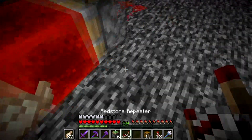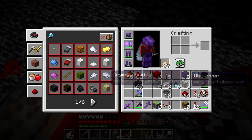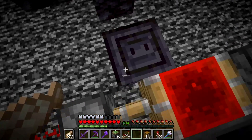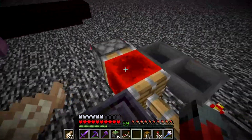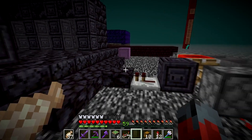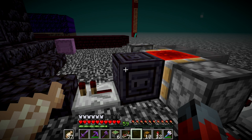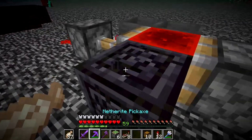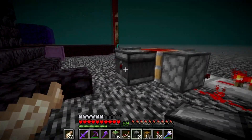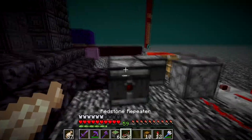We want to send a pulse every time the item gets to the end. I tried putting a redstone block there to get a pulse when the item arrives — let's wait and see. No, that didn't work. The only other way I can think of doing this is with observers.